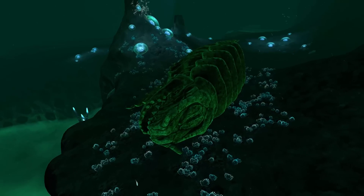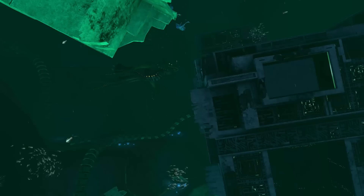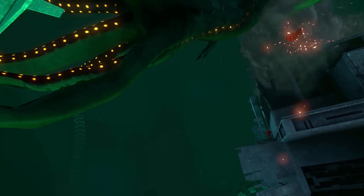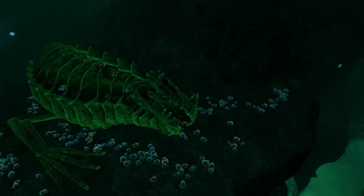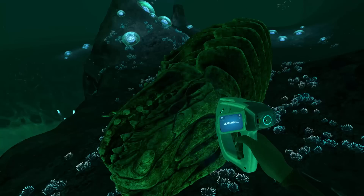It seems like the precursors kept Sea Dragon Leviathan eggs in the facility. The angry mother attacked and rammed the base, eventually destroying it. She then swam away — it is unclear what happened to the eggs — and died very shortly after of a head trauma in a Lost River junction. This is what you see if you scan her.